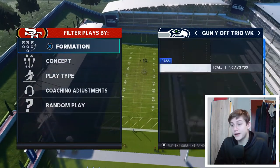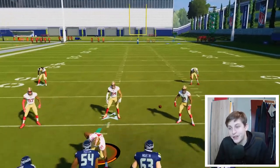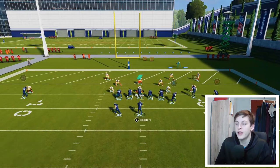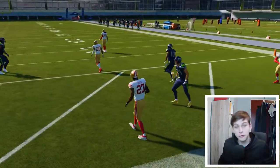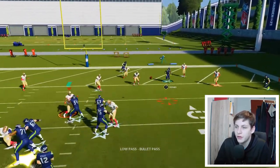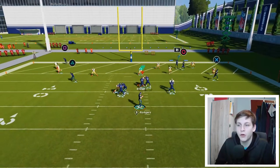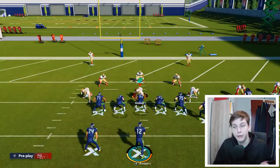I forgot to show one thing: there's a nice way to score in the red zone against Cover 3. Run Outs with the trips to the short side, put Jones on a curl and smart route it, then motion him in. You can either throw it to circle with a low pass, or wait for R1 to get open along the back line of the end zone. You can also throw that with a high pass if you want to feel safer.